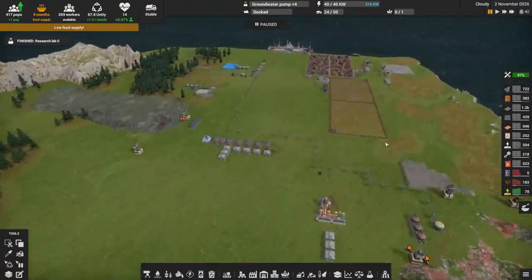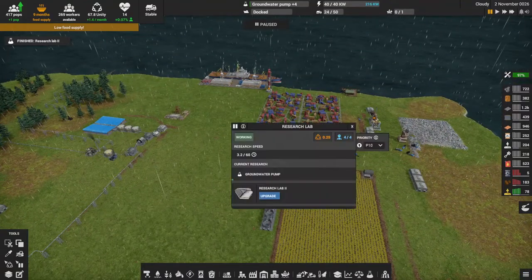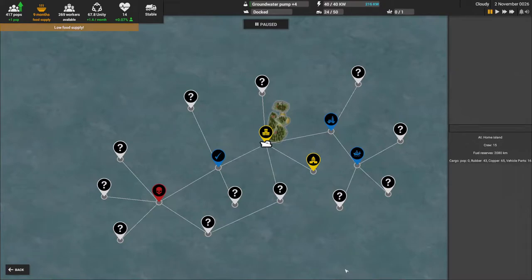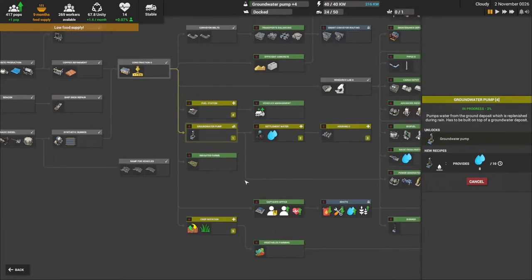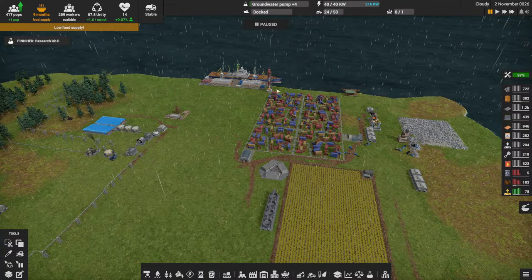There's some gold over here — I have no idea what that's for, we'll figure it out. I have researched the tier two research lab and queued up a couple of things: first is the groundwater pump, because I want to start getting water out of the ground rather than relying on rain. After that it's going to be settlement water, and then we've got to get tier two housing.